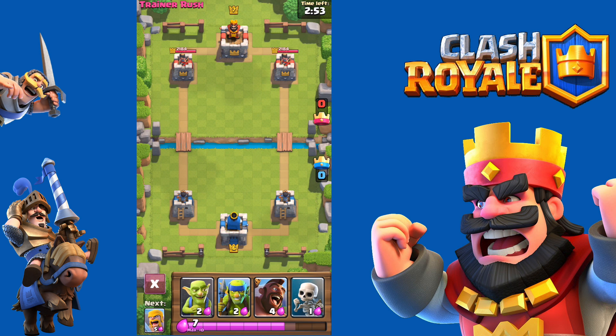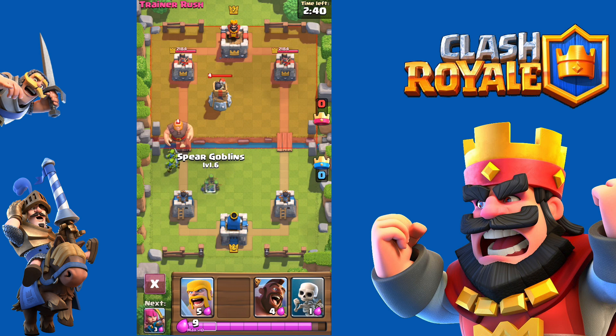Let's start. At the bottom you can see various troops, and the elixir bar is at the very bottom along with the prices of cards. For example, goblins cost 2 elixir and I deploy them.